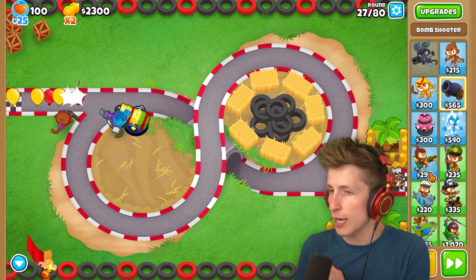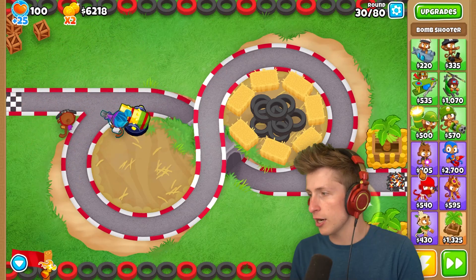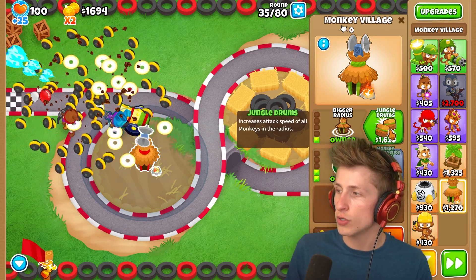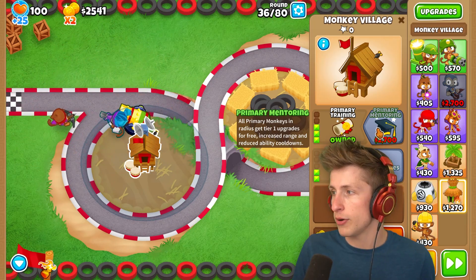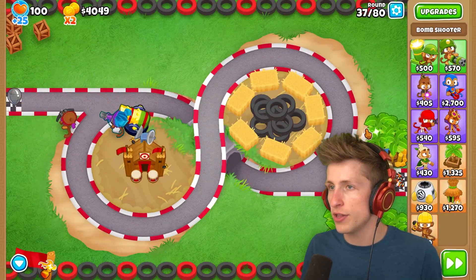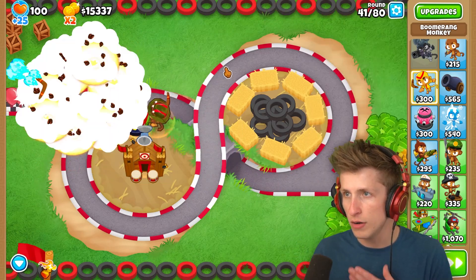I probably wanna get a village and do a primary tower setup. I want to get a village, and then with the village I wanna go top path, and then just everything around the village - cram it all around. I'm gonna put the village smack dab in the middle. Let's get Radar Scanner, bigger radius. We're gonna get Jungle Drums, and then I wanna get Primary Mentoring, and then we can get Primary Expertise later. This is gonna help us get all of the pops and all of the things we need. I'm gonna put this guy down, get Moab Press, faster throwing, faster rings, and have him target strong - that's gonna be really nice.